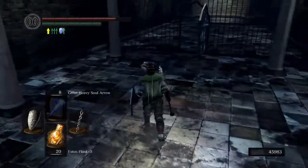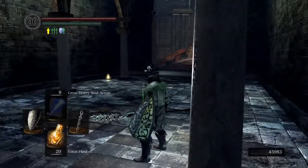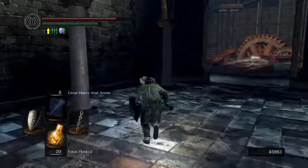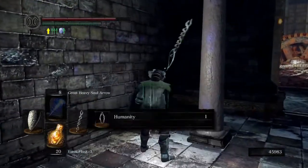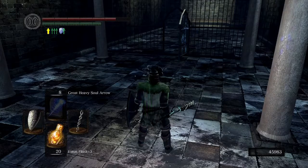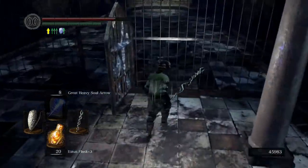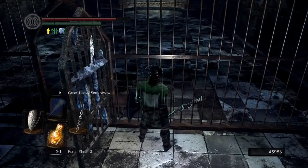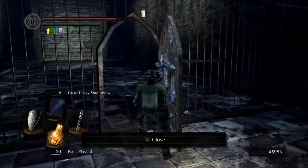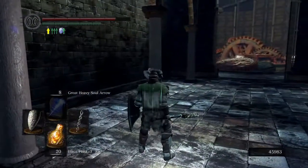Big Hat Logan's cell - you do need to get a special key for him. Until then you can talk to him, and there's also an item in the back of his cell. Another humanity - good. We're doing these voiceovers like a week or so after the initial recording. It's not like anyone really watches this anyway, but whatever.